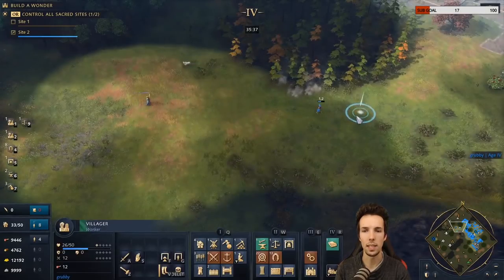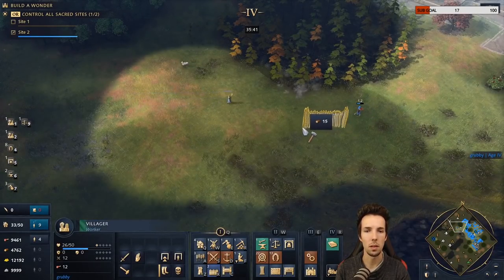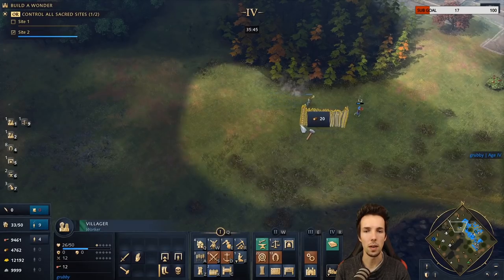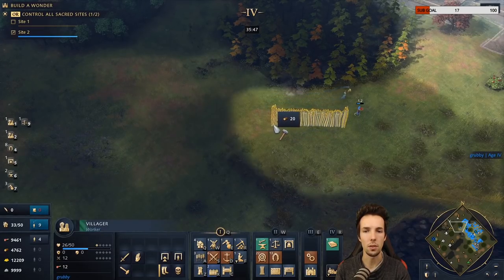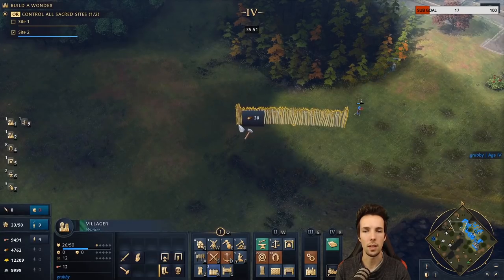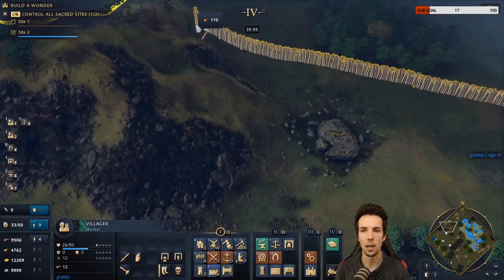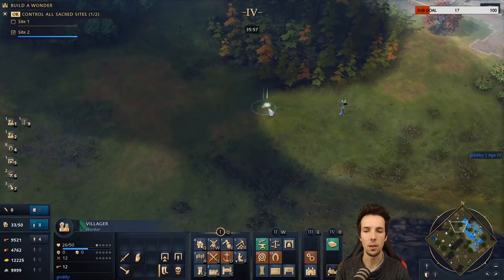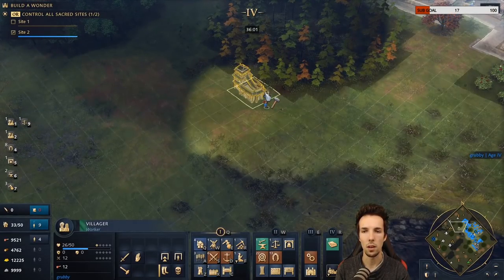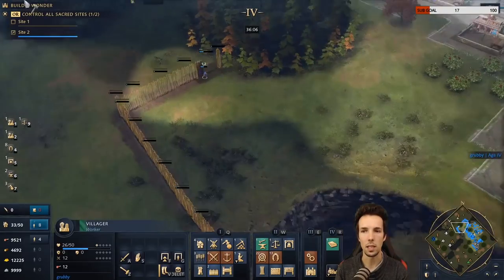There's a small discount to building longer walls — 15 lumber for a short section, and the cost scales up but plateaus at ranges, so building in slightly longer bits is slightly more efficient. You can also make walls in different places rapidly while holding Shift and pressing right-click between sections to start new chain points.